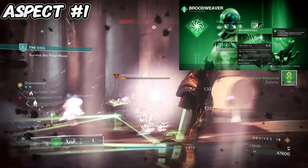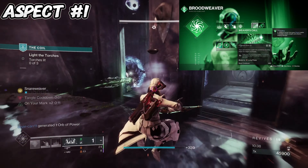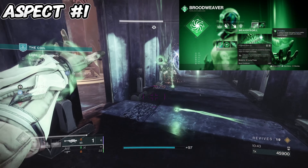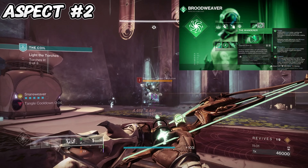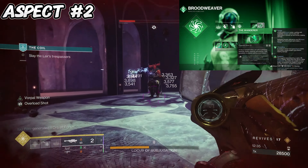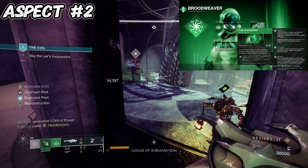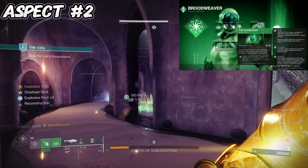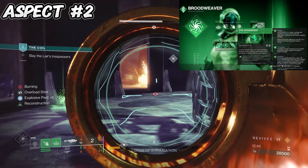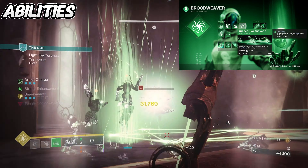For our aspects, the first one is Weaver's Call — cast your rift to weave three threadlings and deploy any perched threadlings you have. Perched threadlings are the ones you throw out that don't hit anybody and just follow you around. The second aspect is The Wanderer — tangles you throw attach to targets and detonate into a suspending burst, and threadling final blows create a tangle. Since this is a threadling build, we'll be getting a lot of threadling final blows resulting in lots of tangles, which is especially useful for suspending champions and high-health yellow bars.